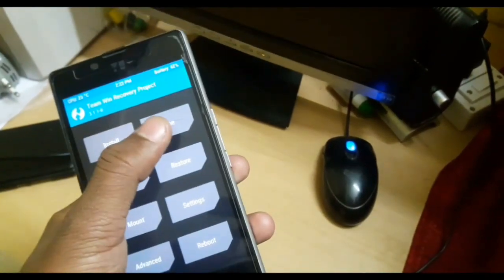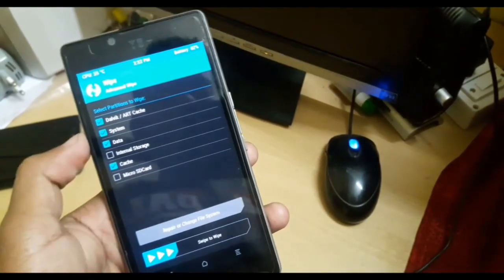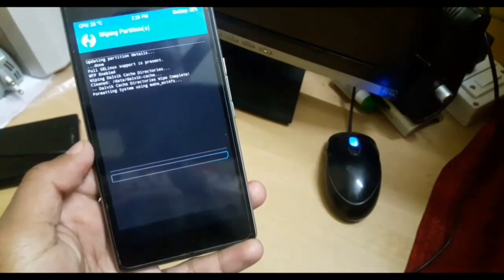So let's go to Wipe, then go to Advanced Wipe, select LV system, data, and cache, then confirm to swipe.